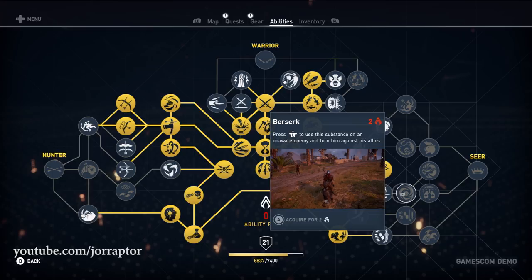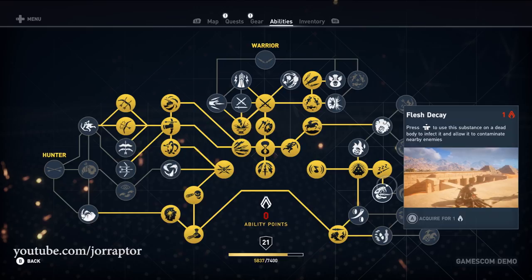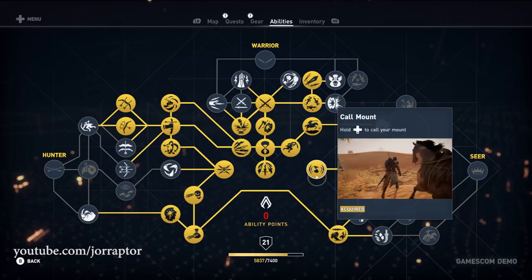Flesh Decay lets you contaminate nearby enemies by using the skill on a dead body — pretty awesome. The first Seer ability you'll get is Call Mount, which lets you summon your mount from anywhere, so whenever you're lost and want to ride, just use this ability and your mount will come to you.